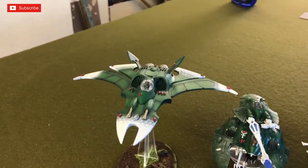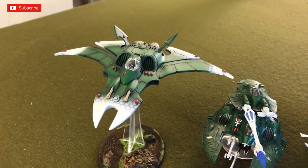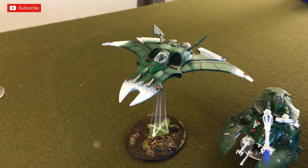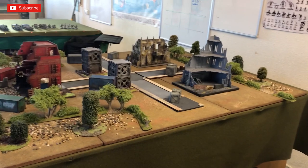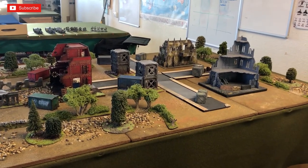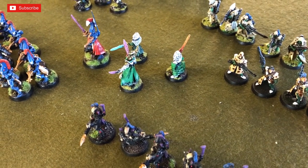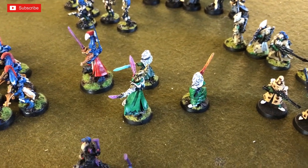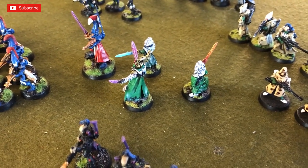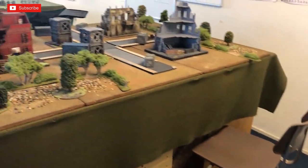I considered whether Carl might bring a flyer for a flyer-versus-flyer battle, but there we are. My warlord trait is the Biel-Tan Natural Leader, and the relic I'm taking is the Spirit Stone of Anath'lan, given to the Farseer, allowing him to reroll quite a lot. With Guide and Doom he can distribute a lot of powerful rules.